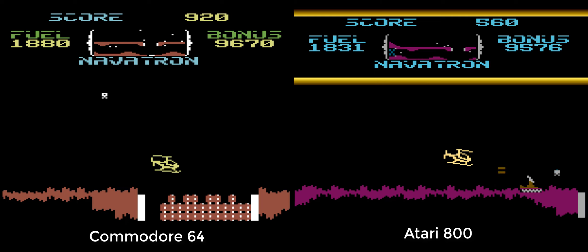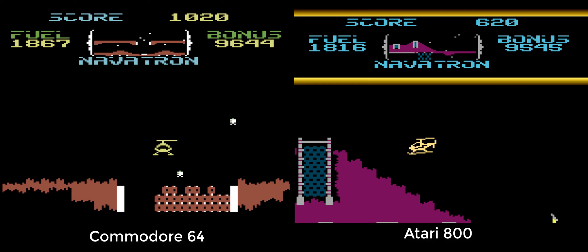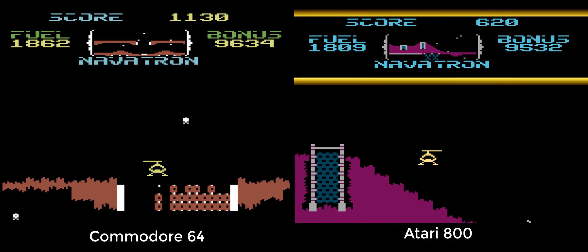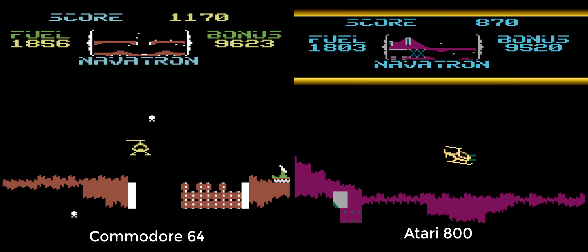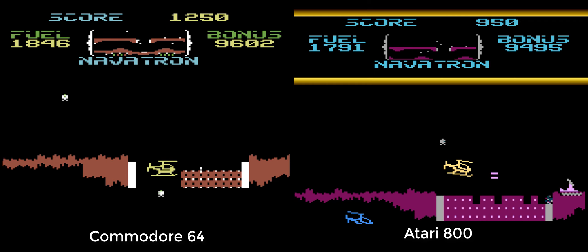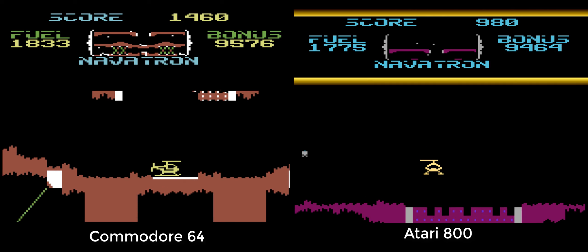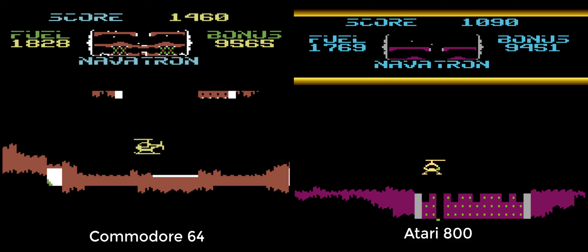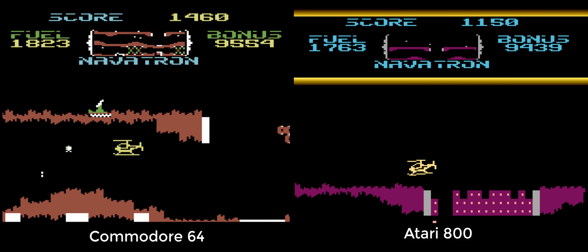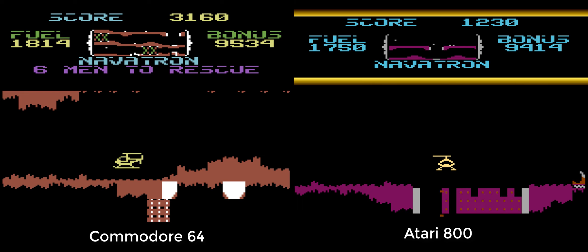The C64 version is on the left and the Atari version is on the right. I think most of these Atari games ran on the Atari 400 as well. You're probably thinking, well, what's the difference? They both look identical to me, apart from the colours. And you'd be right — it's up to you to choose which one you prefer graphically.